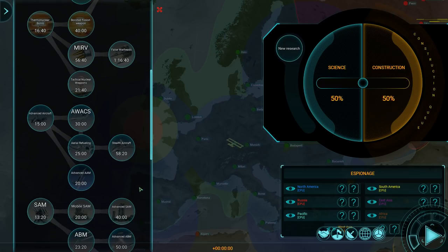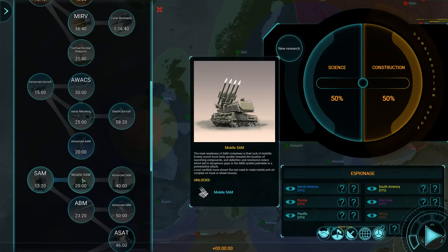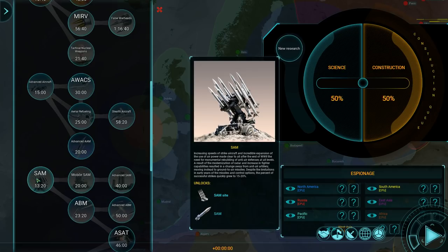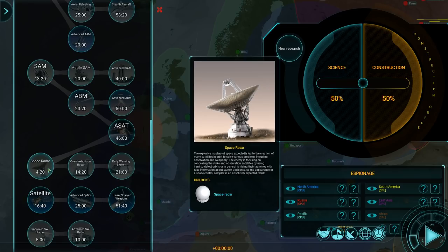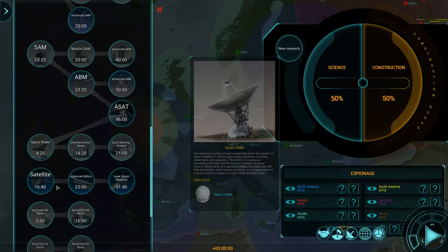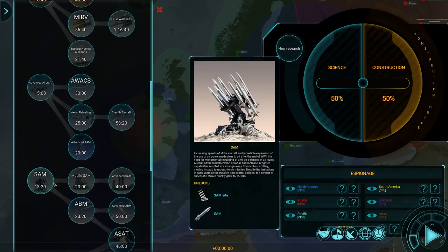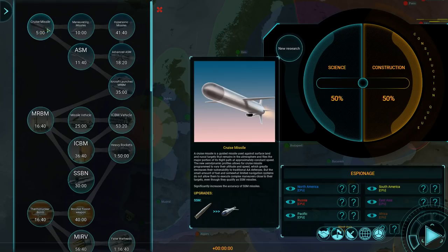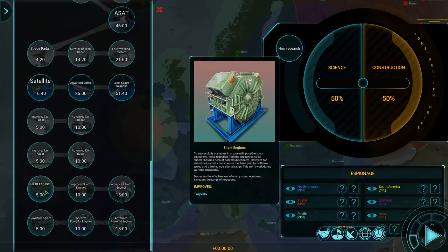If I want to upgrade my torpedoes I'm going to have to look for better submarine warfare. These are all the various upgrades or research projects you can undertake, and as you can see they're bound to each other — you can only have a mobile SAM once you've researched a SAM in the first place. We're starting out around 1950-something, because SAM sites just haven't been invented yet. I don't have a space radar yet so I cannot spot enemy satellites. For now I want to improve my torpedoes, which falls under silent engines: decreases the effectiveness of enemy sonar equipment and increases the range of torpedoes. I want to research that. This is a really short research project — it's only going to last five minutes.